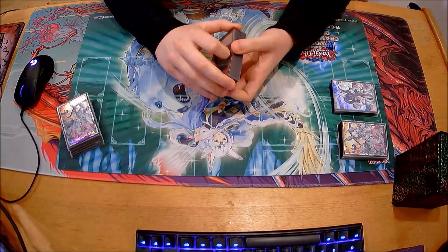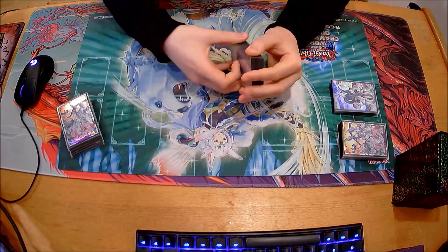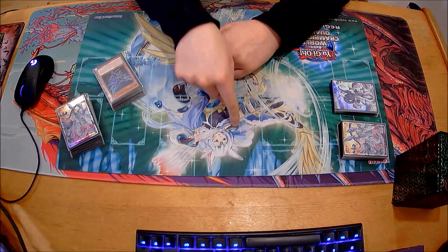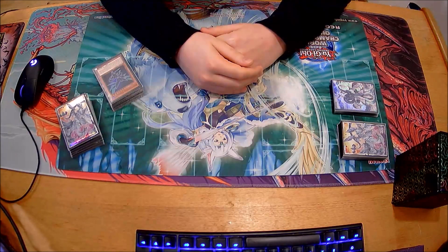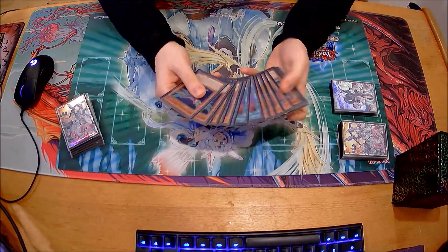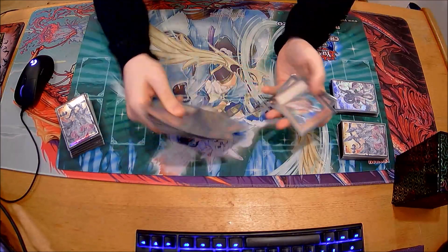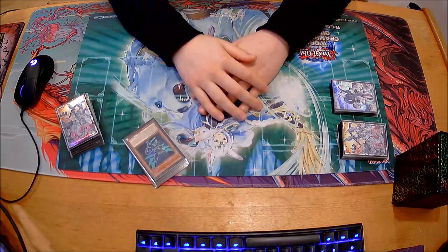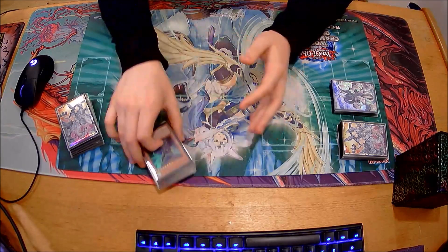The only thing from the main deck monsters I'd consider changing is some of the Red-Eyes engine to help play through Nibiru - more specifically when you make Seal, Tracer, Recharger, which is a very common occurrence. People hit Nibiru there so you don't get Chaos Ruler; being able to rebuild the board from there isn't super possible unless I already have an unused extender. Normally I'd just summon Chamber, get Tidying, and go from there, but having the Red MD as an extra option would have been nice.